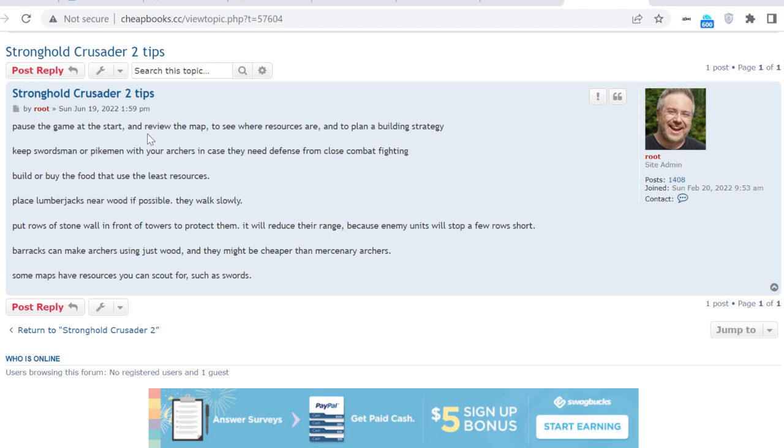The enemy might go up against your archers, so you want to keep swordsmen or pikemen with your archers because they'll do a better job defending them in hand-to-hand combat. Swordsmen are also very well defended against arrows — they'll take some of the damage meant for your archers and it won't harm them very much, so it's a very good idea to have swordsmen with your archers.